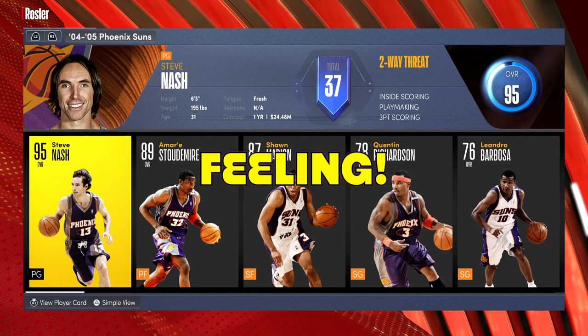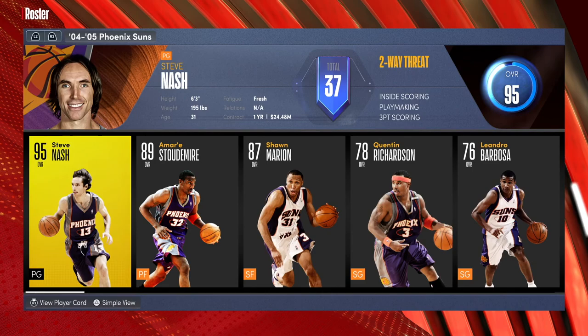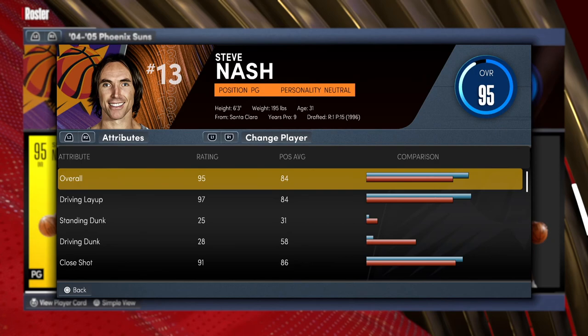Welcome back to another video. Today I have another new player build — I'm going to be showing you how to make the one and only legendary Steve Nash. As you can see, he is a two-way threat. Steve Nash is one of the greatest point guards to ever do it, so we're going to get right into it and check out the attributes.